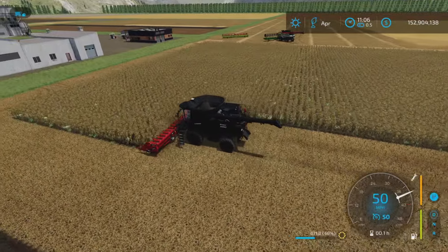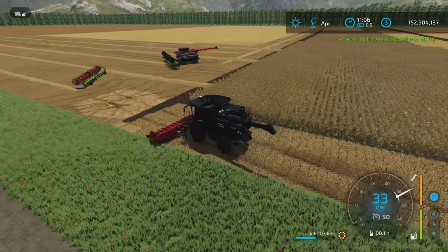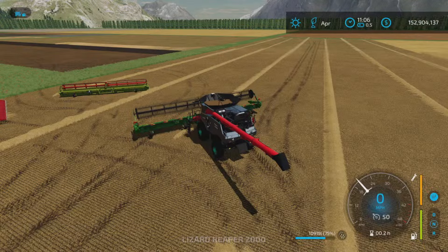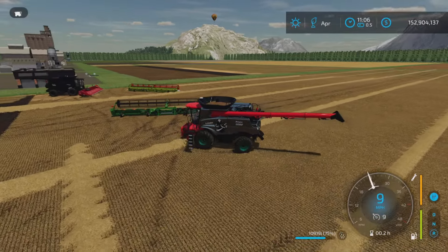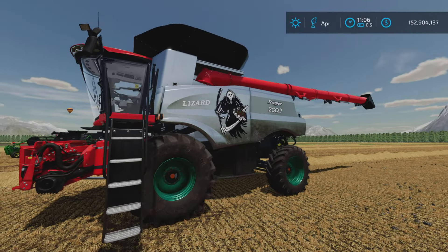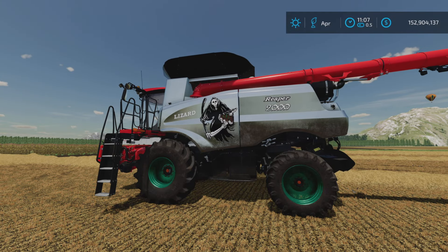Although everything else seems to work fine, the brakes are a little bit soft, which could be causing some of the issue. But it can go fast again — that's the important bit. Just make sure you have enough room at the ends of your fields for the overrun. That's the update to the Reaper 2000 Harvester by MacTrucker921 on Farming Simulator 22. Thank you all for watching, and remember, it's only a game. Till the next one, bye for now.